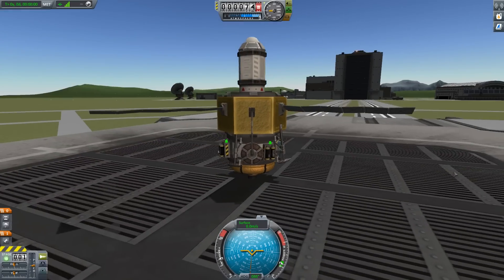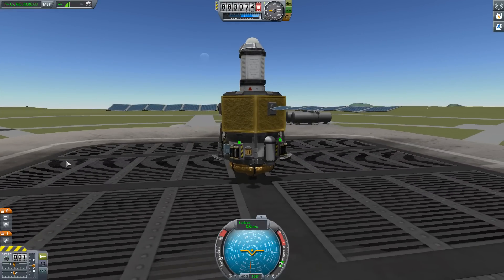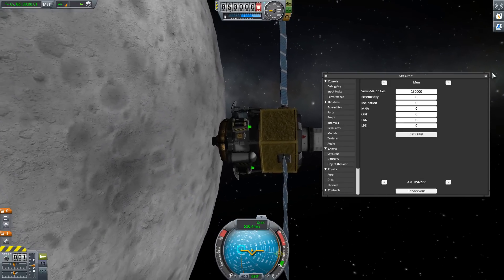Hello, it's Scott Manley here with a special preview of Kerbal Space Program 1.2. We have a space probe sitting on the landing pad and using the magic of the newly redesigned cheat menu, we now have hyper edit-like functionality, so we can set an orbit around the moon with a click of a button.